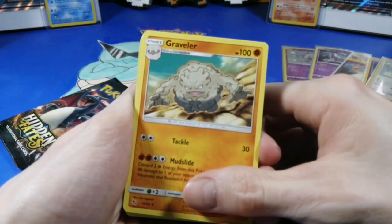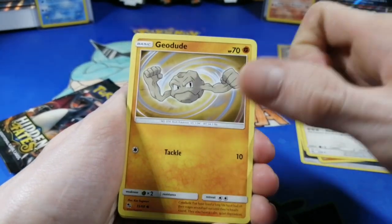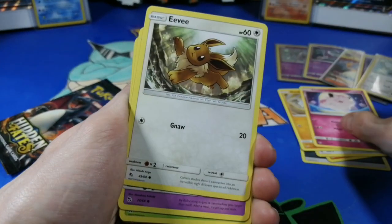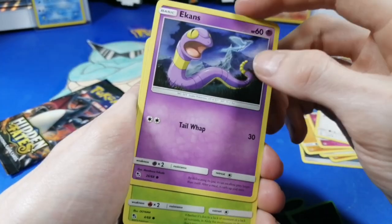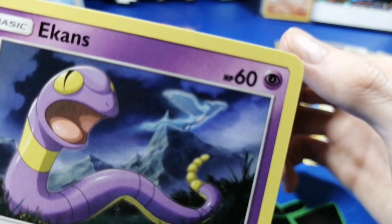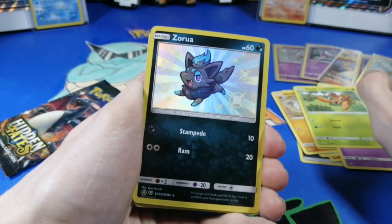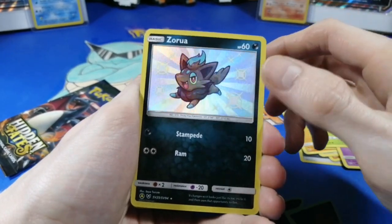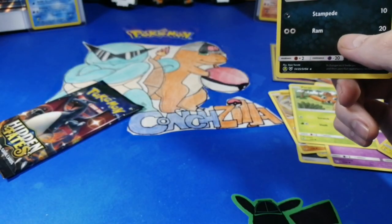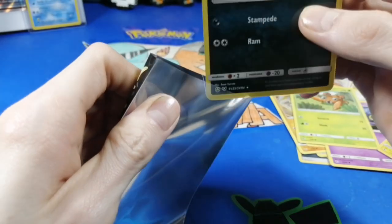Farfetch'd — where's our Galarian Farfetch'd? Where is it? Oh, here we go, focus it. Chansey, Geodude, Geodude, Clefairy — oh we pulled Clefairy out of every single pack, every pack. Eevee — that is with the art of Togepi in the background! That's a cool art! All right, Paris, back to back — a Zora shiny and an Electro! Oh my god, that's two in a row! Come on, you can't beat this!